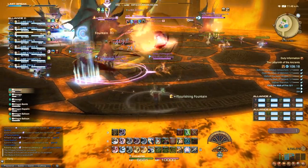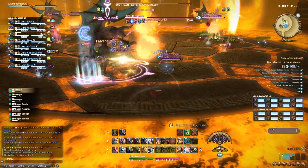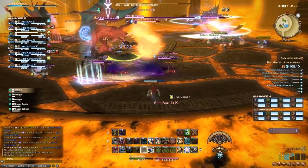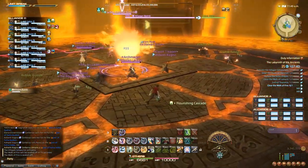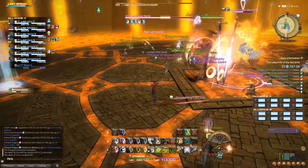Whenever an Elegant Napalm reaches the Elegant Bomb, there will be a big raid-wide explosion, and the Elegant Bomb will grow in size and eventually kill everyone. The Elegant Balloons, on the other hand, will just behave like regular adds. Once your party has killed their boss, you can help out the other parties, and then once you're done, kill the Elegant Bomb in the center, and you'll have cleared the Walk of Fire.